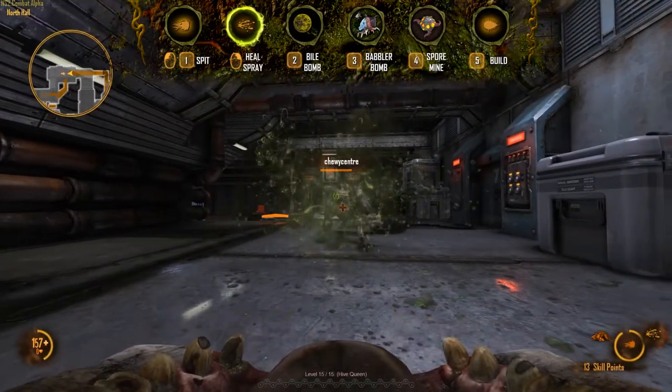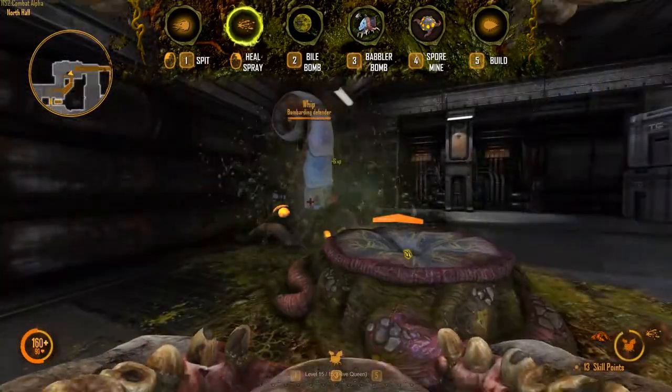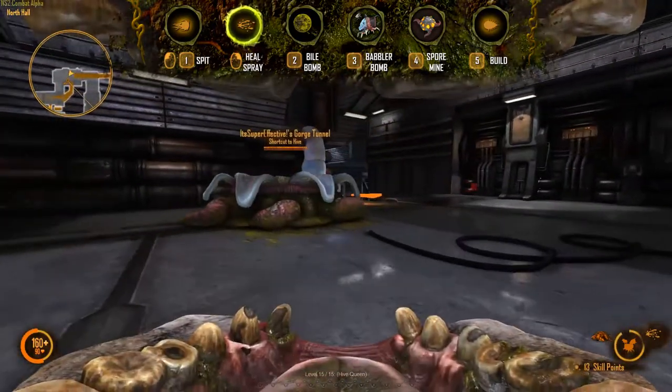The Gorge's secondary ability, Heal Spray, is its most valuable strength. It will heal yourself and multiple friendly targets in front of you. It is also used to heal and build alien structures and can also hurt marine foot soldiers.